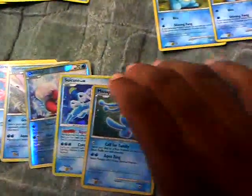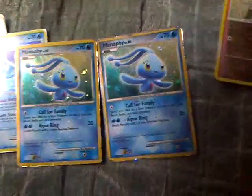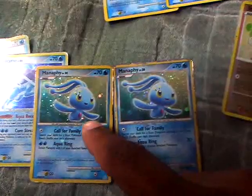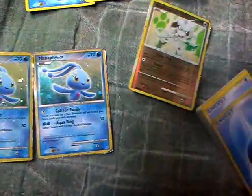I have two Manaphy. Manaphy can be used for attacking with Aqua Ring, but I can also use Call for Family to search out a basic Pokemon and put it on my bench, which helps me set up.